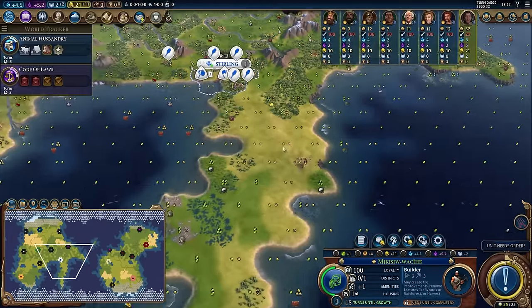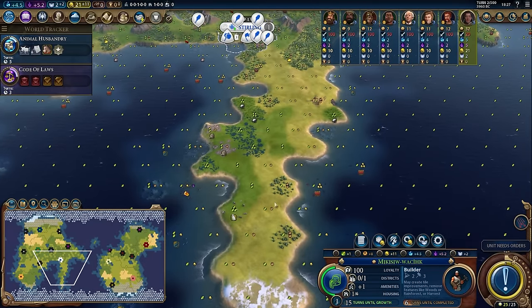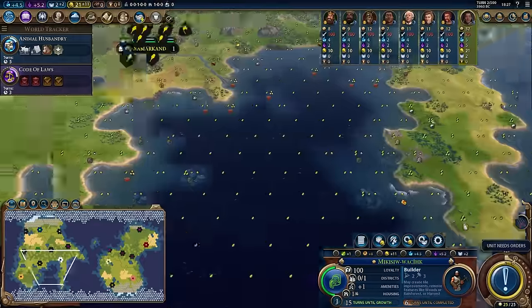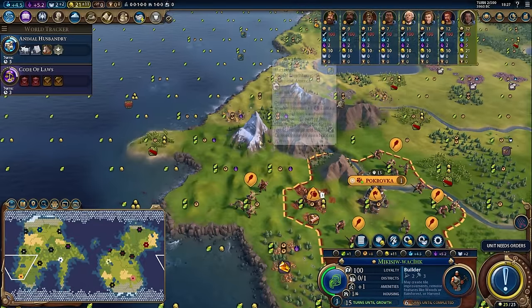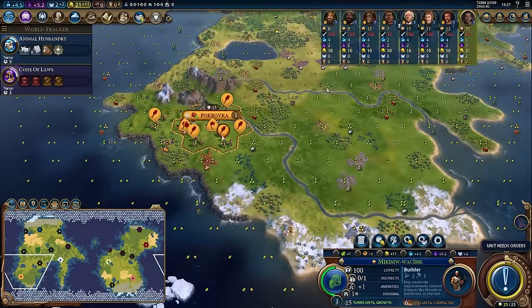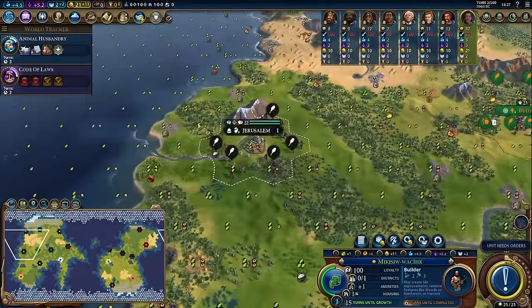Now there are times when you want to save chops or not chop, but imagine if I had spawned down here on this peninsula — look how bad this land is. There's barely any forests, barely any trees, barely any rainforests. Look at Pakrovka over here. Sure they started next to the Matterhorn, which is a really nice natural wonder, but the actual land is trash. We've got really crappy flood plain, a handful of bonus resources, a handful of forests — and then compare it to Jerusalem.